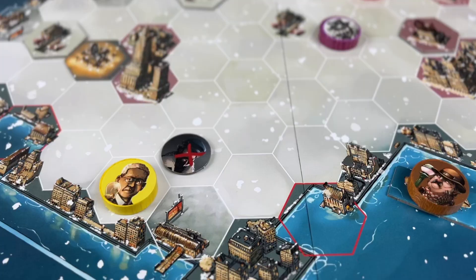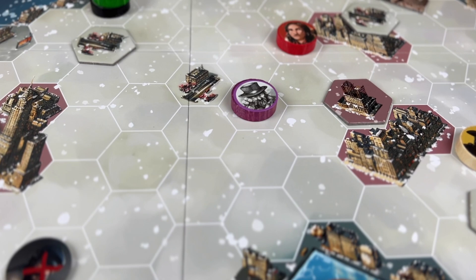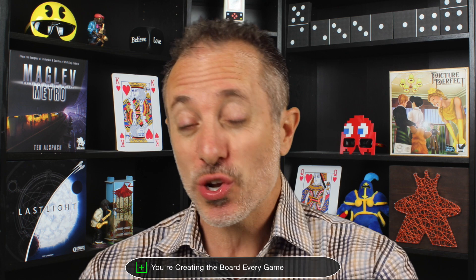In this version, Mr. Jack in New York, you are literally creating the board every game. You're placing metro stations, lamps, and parks, with some rules about where you can place things. Every game you're basically creating the board as you play. Combined with the randomized way characters come out, every game feels very different. I think this game has absolutely unlimited replayability — I've played this over 250 times.